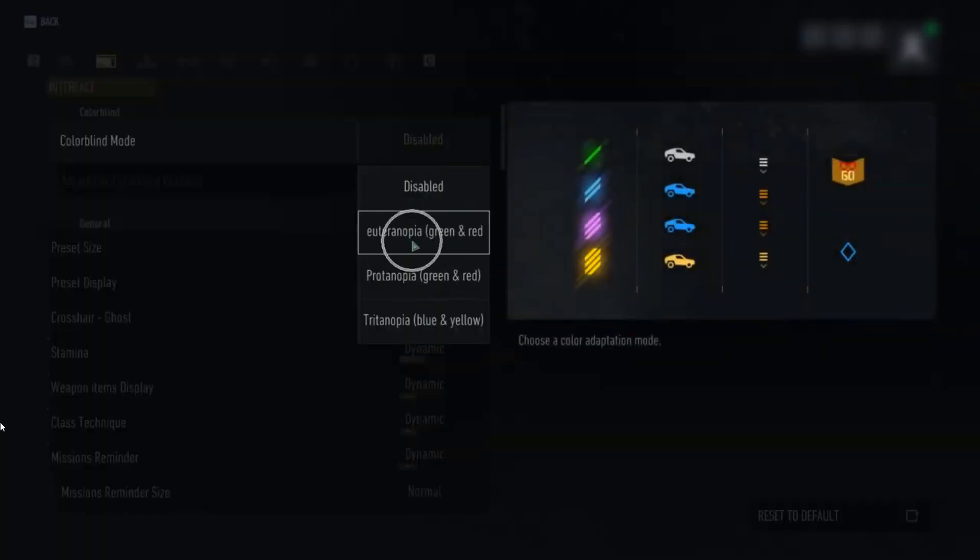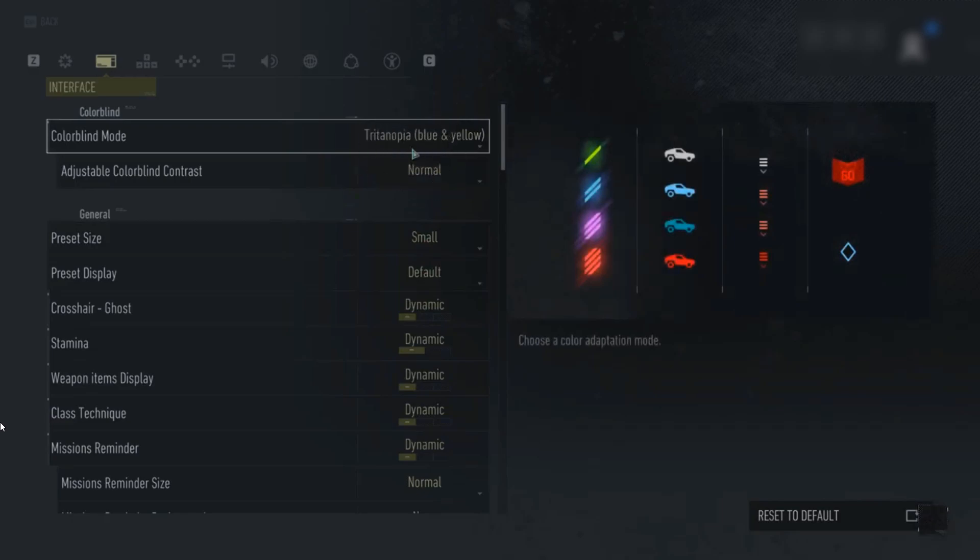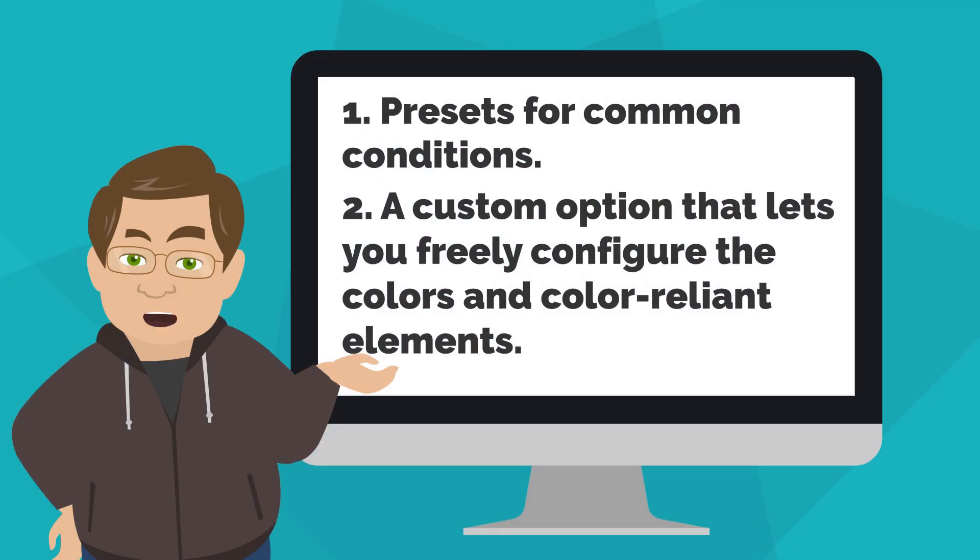Offering preset color palettes for common types of colorblindness, like Ghost Recon Breakpoint does, can be helpful too. It saves players the effort of lots of configuration if their condition matches one of those presets. So ideally offer both: presets for common conditions and a custom option that lets you freely configure the colors and color-reliant elements.